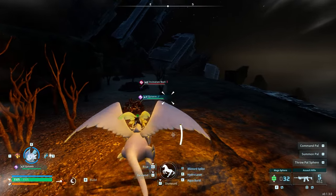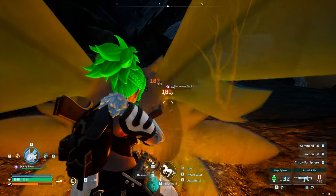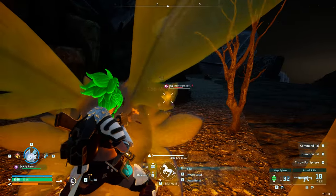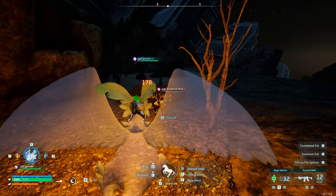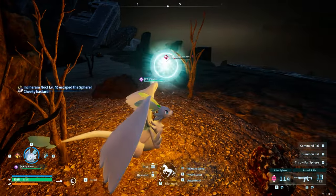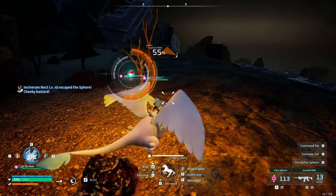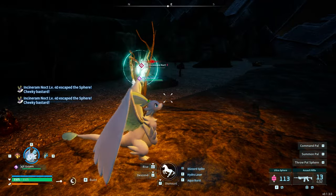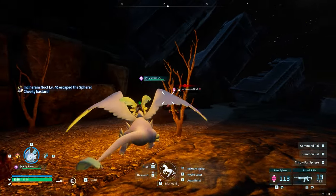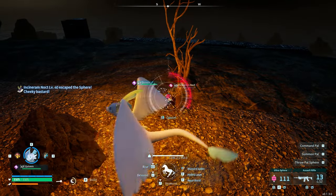On this island you can find Incineram Nox — you can see one right here. You're going to need at least ultra spheres, because percentage-wise you're not going to be able to tame anything level 40 plus unless you have at least that. I didn't realize I had a bad ball out — make sure you're using the right ones.